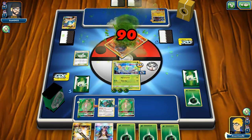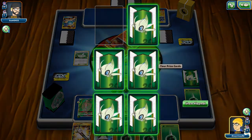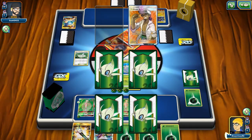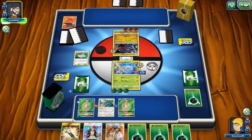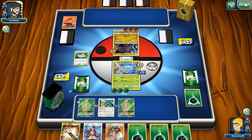Instead of making that a possibility, I just retreat into the Baby Pheromosa and knock it out — basically saying: if you want to knock something out, you can only get the Baby Pheromosa unless you top deck a Guzma. And if you top deck a Guzma, you're cutting yourself short because your Smooth Over is gone. Let's see if they can stick it out.